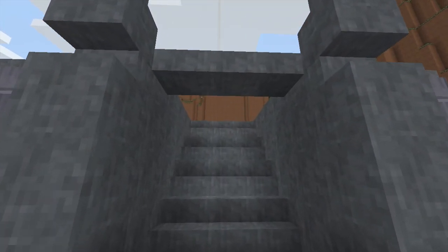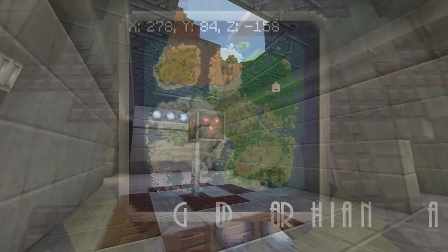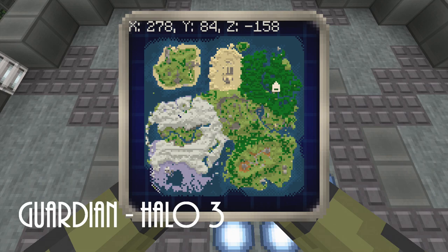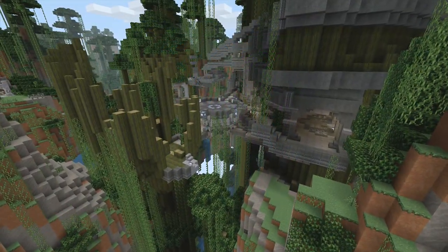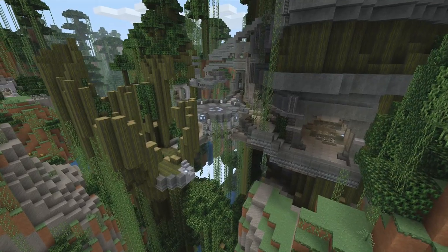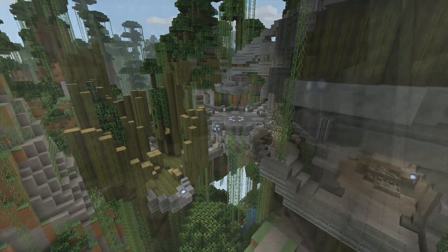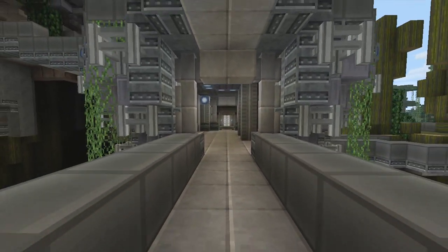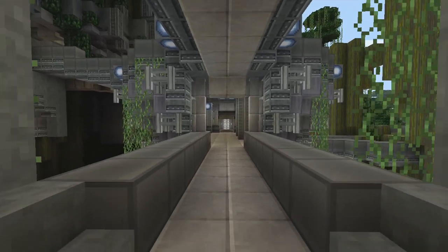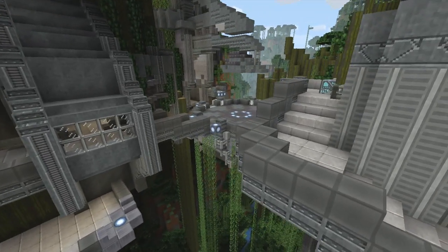Stairs instead of a ramp — obviously no ramps in Minecraft. There's the red flag. Now we have Guardian — this is probably one of my favorite recreations. The detail in this one is just awesome. Look at that big tree, the gravity room over on the right, the big platform in the middle — they knocked it out of the park. It looks fantastic.